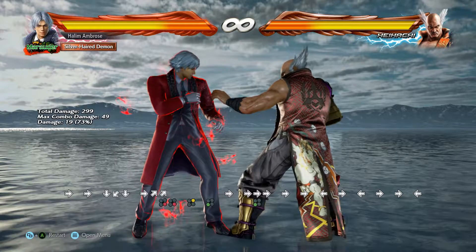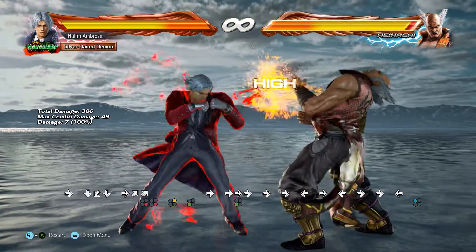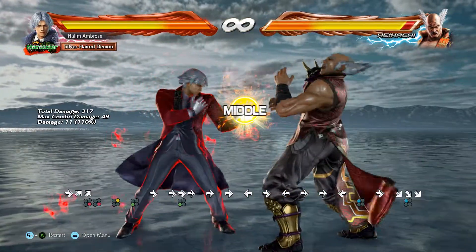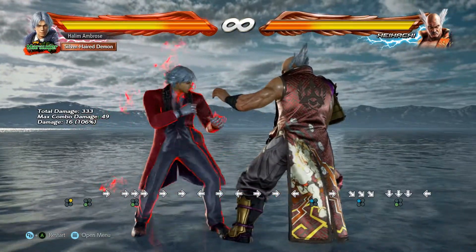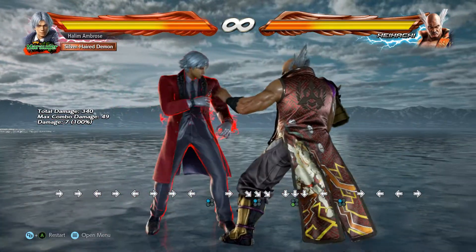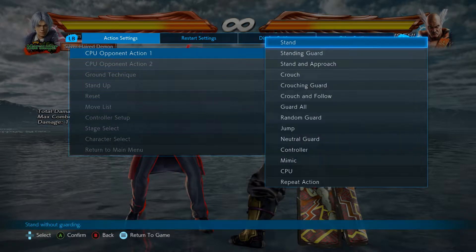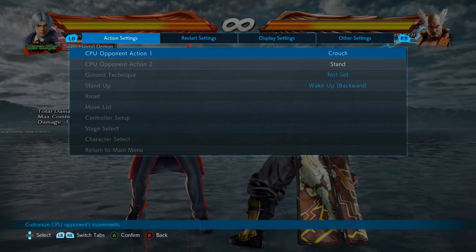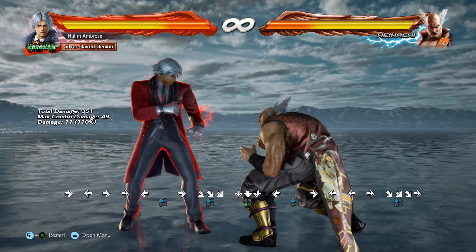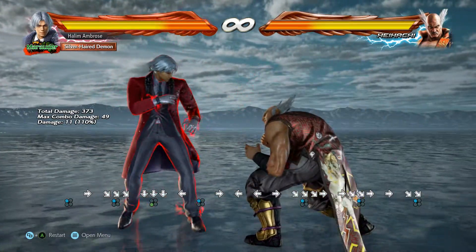Now we're moving on to hits. You got three different hits: high, mid, and low. Highs you need to block as per normal — just move backwards. Mids you have to block high as well; you cannot block them low. Put him on crouching guard — so he's crouching right now, he gets hit by the mid. Make sure you block it high.